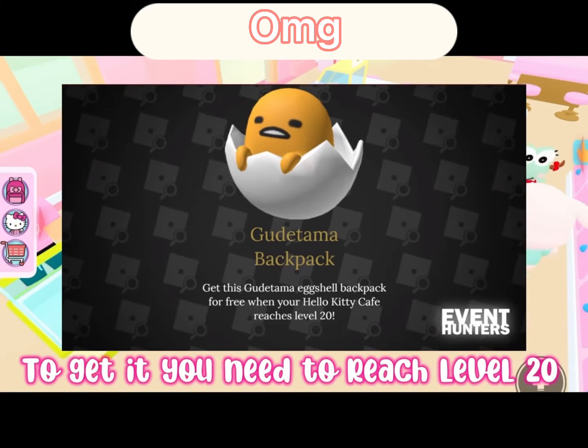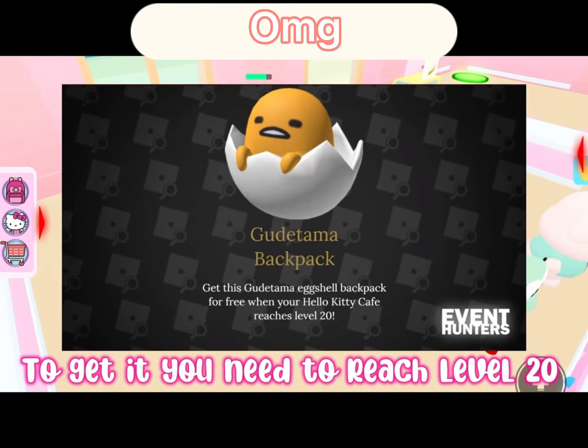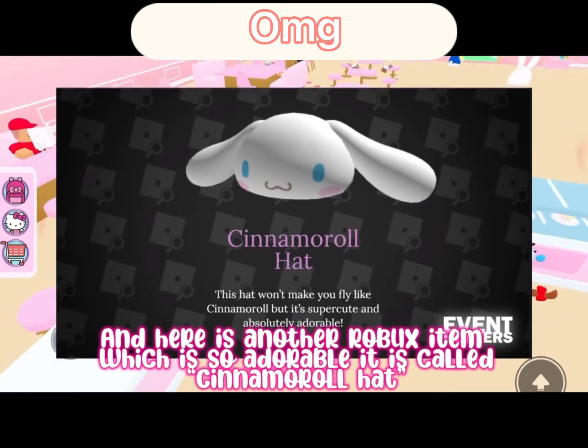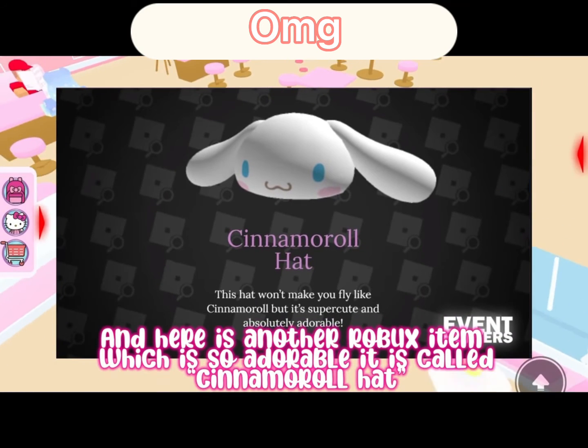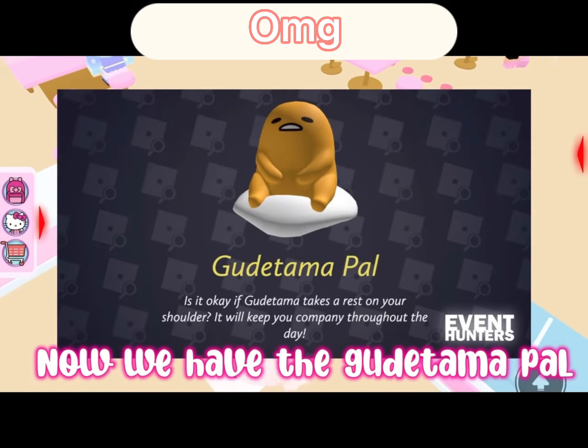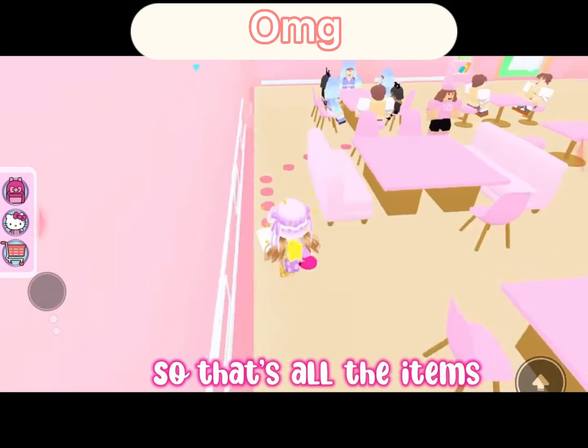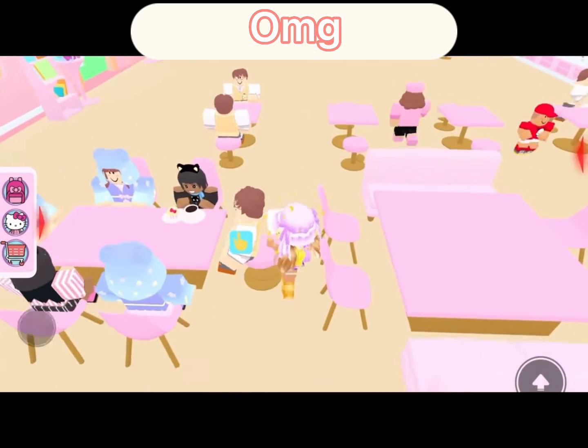Now we have the Gudetama Backpack, which is a free item — to get it you need to reach level 20. Here is another Robux item, which is so adorable, called the Cinnamoroll Hat. Now we have the Gudetama Pal, which again is a Robux item. That's all the items, comment below!